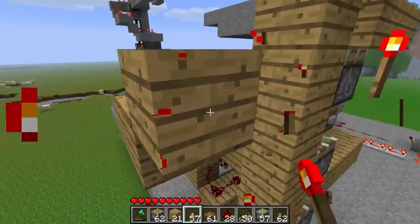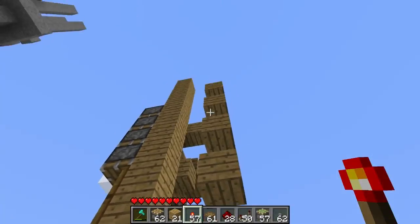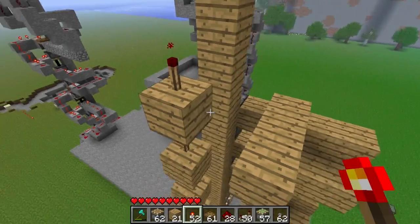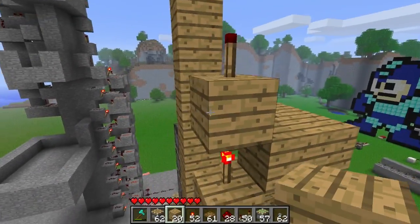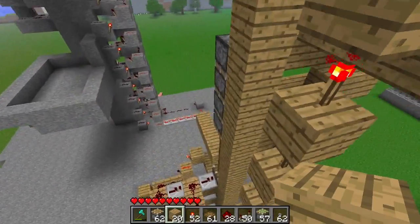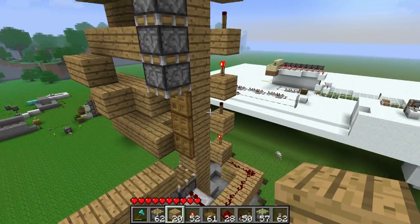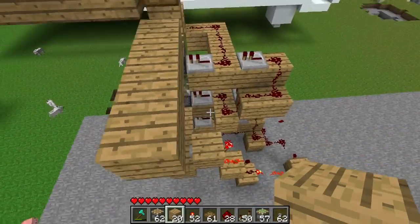I'll place a redstone torch right there. When I hit the whole thing you'll see - well, let me build it first before I go explaining it. This torch is going to be off, this one will be on, this one will be off, this one will be on, and this one will be off. Let me place that right there. When I hit the button down here you're going to see the entire redstone line fire and then all of these torches switch into the opposite position. Note the bottom one here is on and the one above it is off, et cetera.